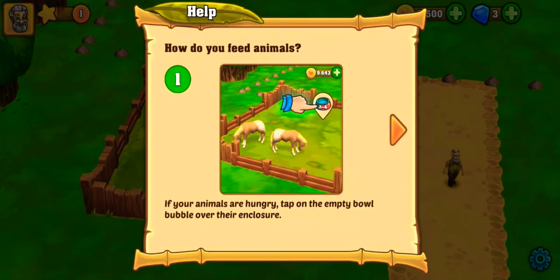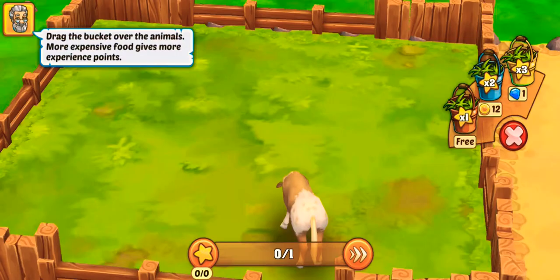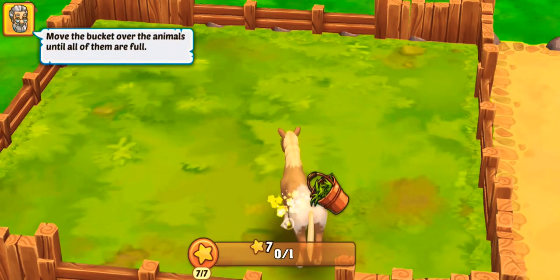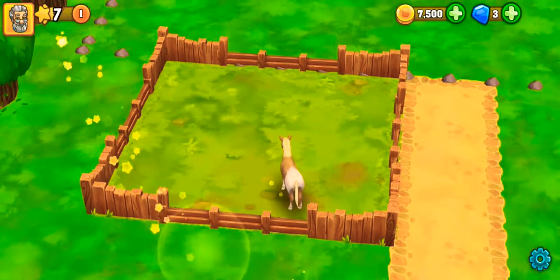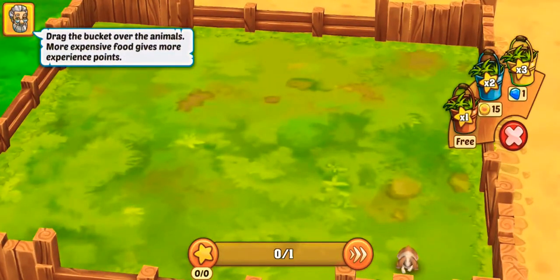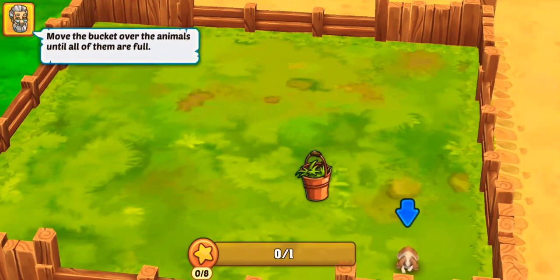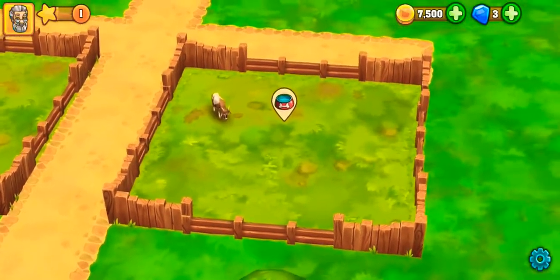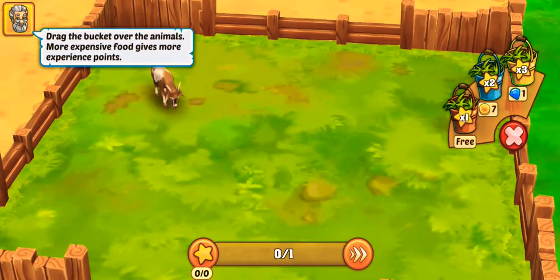So animals are hungry now — let's feed them. It's easy to feed it. Now move to the rabbit. It's real enjoyable to play this game. Now feed the goat.